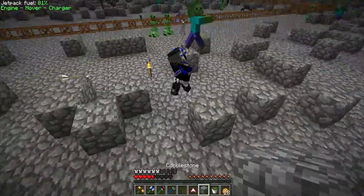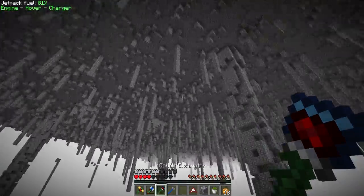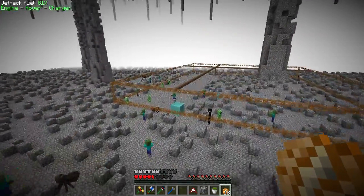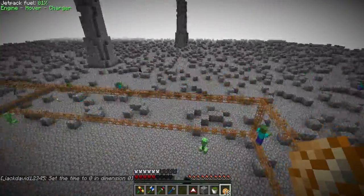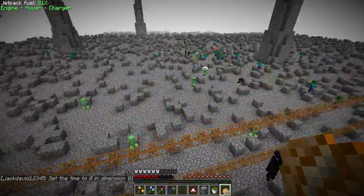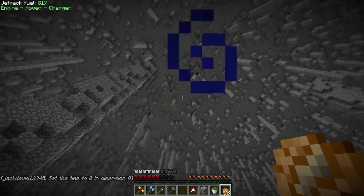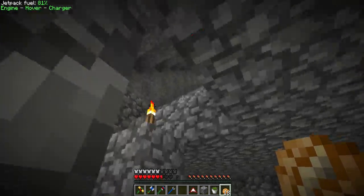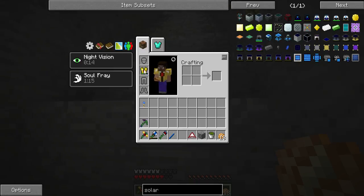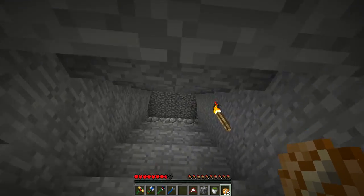I'm not sure who that is — never mind, I'm just going to go back. It's not really that easy to find my way. Let me find the torches. Here's a torch, and I think somewhere around here is where we came from. Here's the portal, and hopefully we can get back.